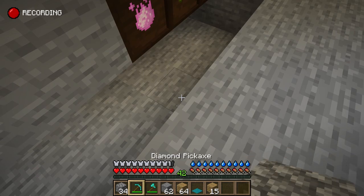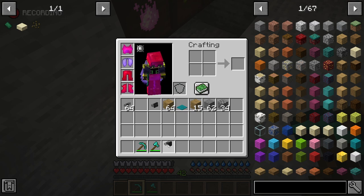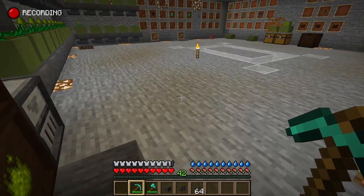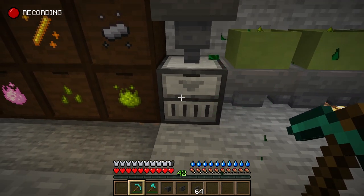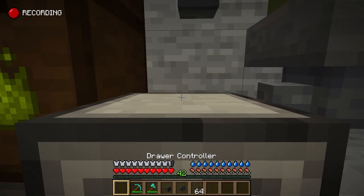Now we're going to throw some of this material up here, grab our exporter, importer, and cable. I think I'm going to dig one more block. I want to pull from all three of these storage drawers, but for right now we're just going to pull from this one. I don't think I can export from this - let's try.